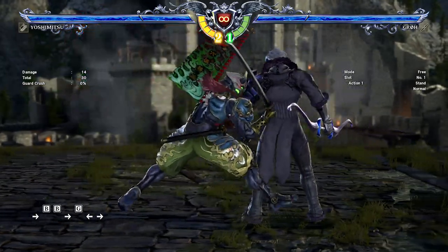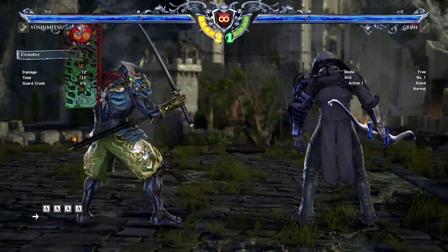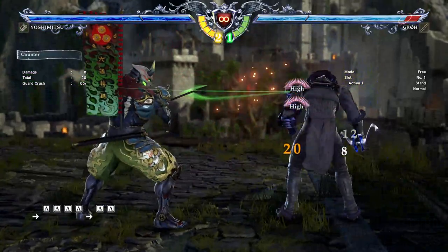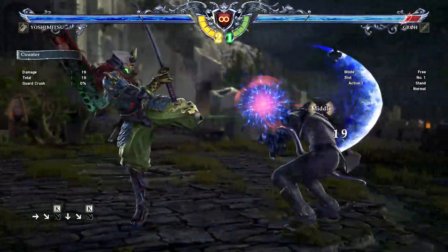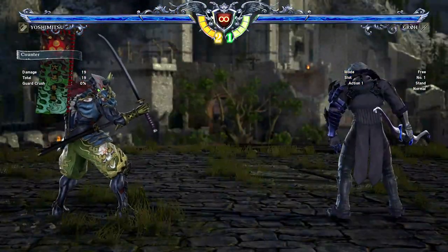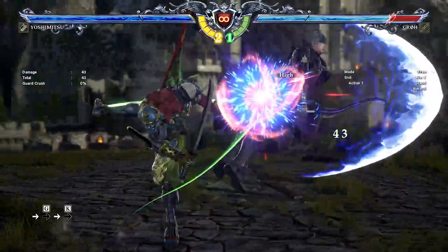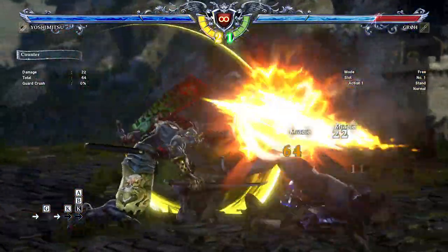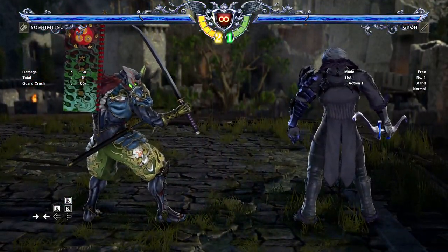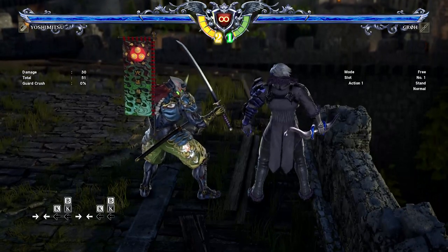Important to note: unlike most other i10 punishes, there isn't a stance to go into after this, so it's best to just respect your frame disadvantage afterwards and head back to neutral, which Yoshi is perfectly fine to do — you're about minus 4 here. You can also use 3K at minus 14, but personally I like to keep poking tools and block punishing tools separate when learning a character, just to help compartmentalize information. 6K is your i16, so you start getting knockdowns and can sink meter into it to make it stronger. 4KB at i18 is a bit unintuitive but still very strong damage, and it gets you into a standing position for setting up more pressure.